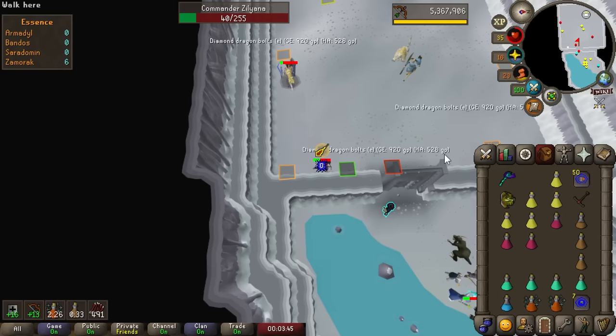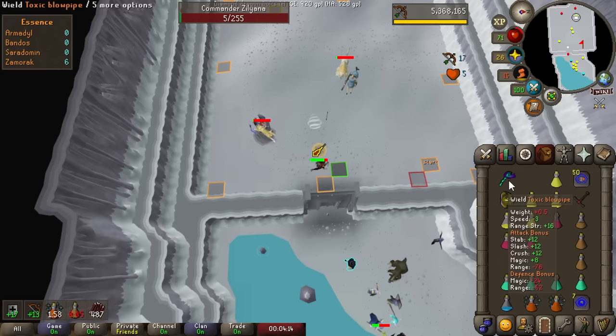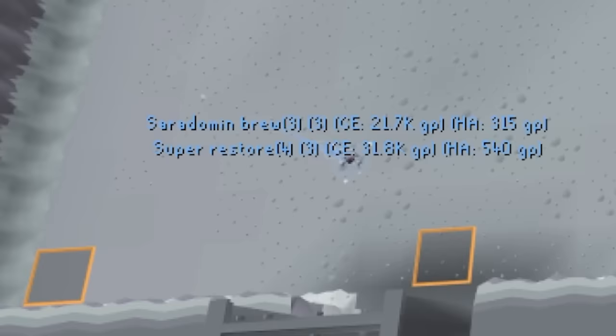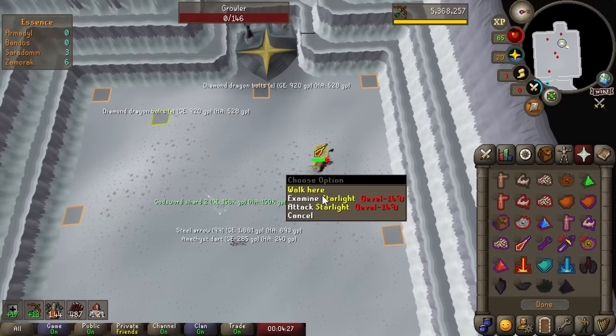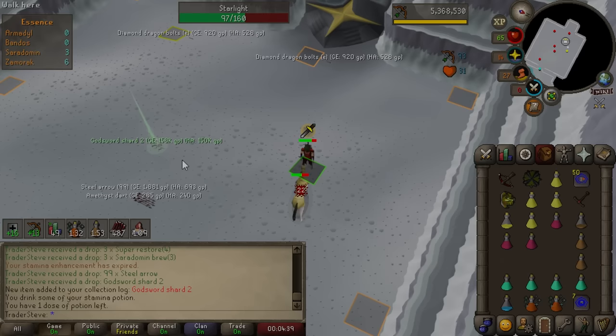Oh my god, Zilliana is so tanky. Even with a crossbow, even with 90 ranged - I feel like having Rigor would be very helpful here, but we can't afford that yet. Okay, the crossbow is a bit slow, but we did get our very first kill for some bruising restarts - that's actually pretty useful. Oh my god, you're joking me - God Sword Shard 2 on my first minion kill, well second I guess. That's pretty damn lucky. Not worth a ton, but we'll take the collection log slot.